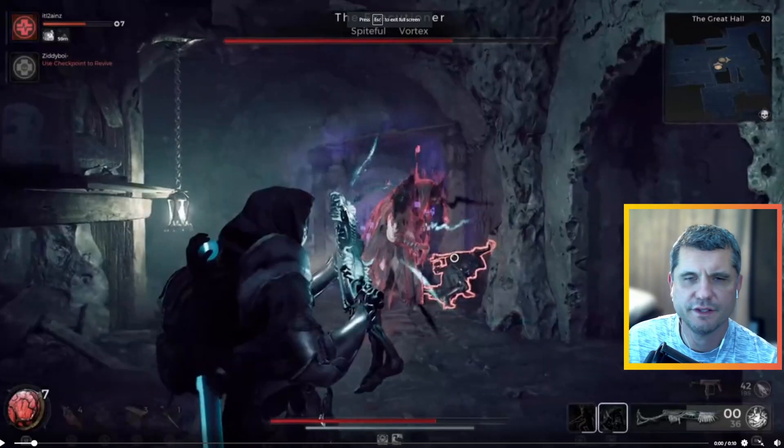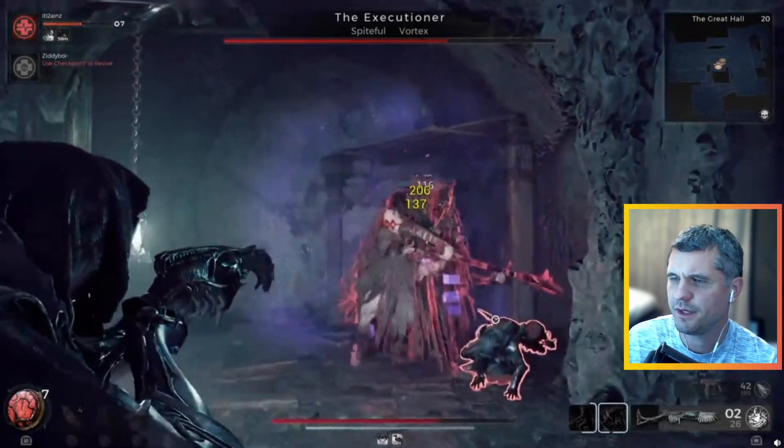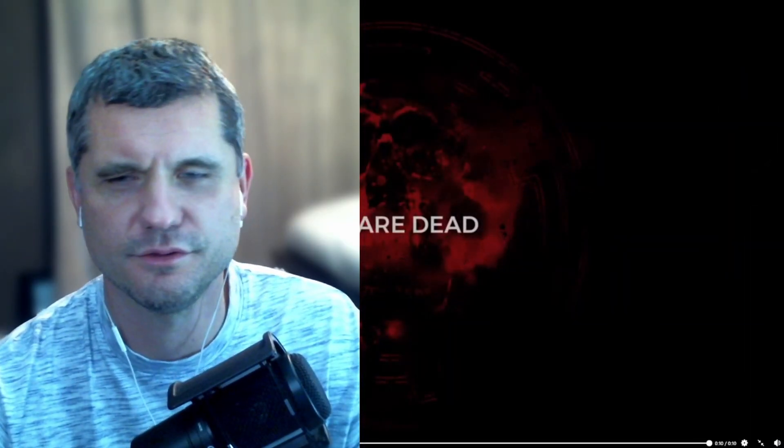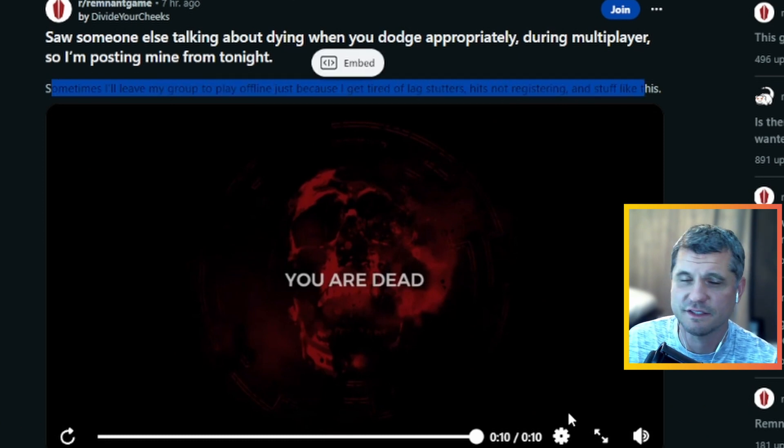This is from DivideYourCheeks - he was playing and thought this evade was legitimate, but he didn't get it. The Executioner, tight quarters, his buddy's down - he waited perfectly to dodge and still got hit. You could hear his voice: 'What the heck?' This game can be kind of buggy - it's not a triple-A game, it's a double-A team making this and it's got some bugs. When you're online with a friend and you've got spotty Wi-Fi, you get stuff like this. Sometimes he leaves his group to play offline because he gets tired of lag, stutters, hits not registering. There's nothing more frustrating than thinking you dodged something and the game doesn't agree.